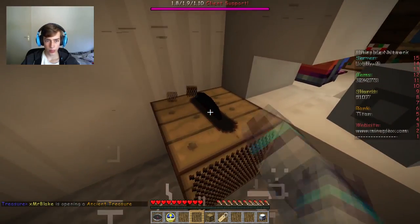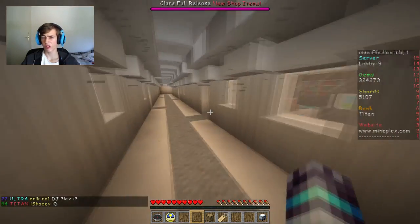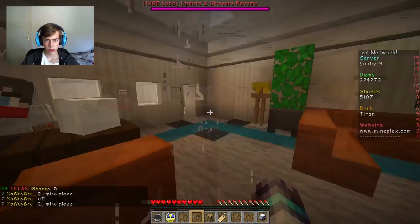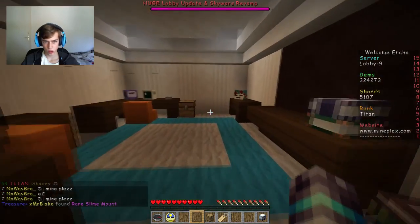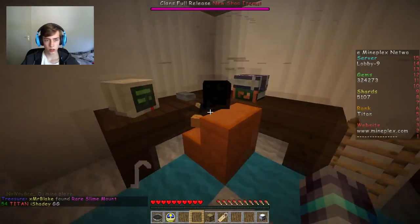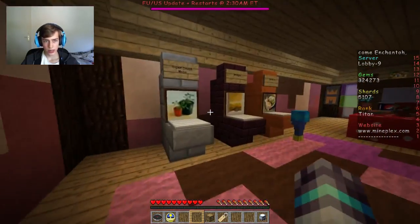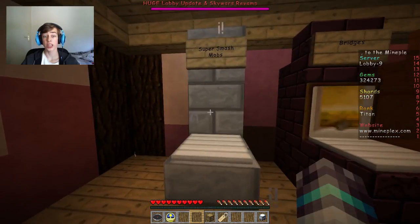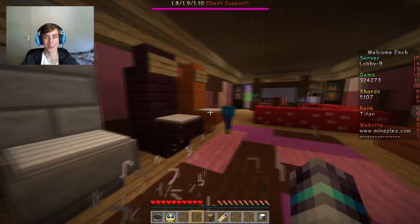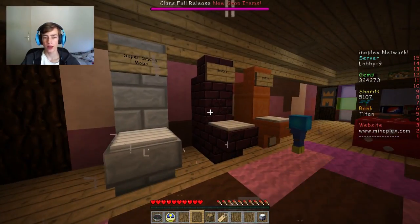Okay let's move on to the next area. I was just there - I think you can glitch in there with the minecart. We got this room. Bug report, bug report - bug manager's report. There's somebody in here. And we got an arcade room - Super Smash Mobs, yes! I broke the map, boom - guys I broke the map, I think.